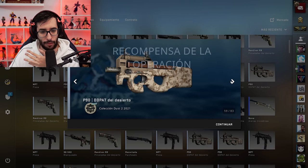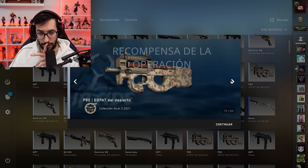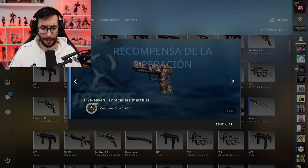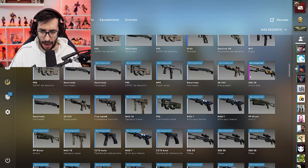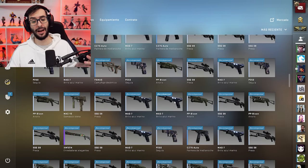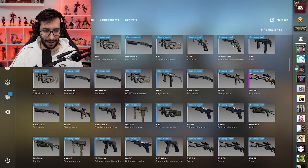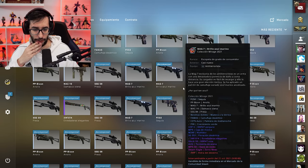Por cierto, decidme en los comentarios: ¿cómo gastáis las estrellas vosotros? ¿Las gastáis canjeando armas? ¿Canjeando skins? ¿Canjeando agentes? Otro azul, por cierto. ¡Bueno! Vamos a ver el estado. ¡Atención! ¿Dónde está? Aquí la tenemos. Dime que es algo de gastado, tío. Porque estos son billetes, chicos y chicas. Estamos hablando de 128 euros. Al menos nos llevamos algo. La escopeta que nos ha salido antes cuesta otros 20 euros, así que tenemos 150 euros más o menos.